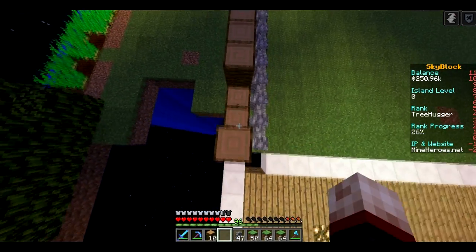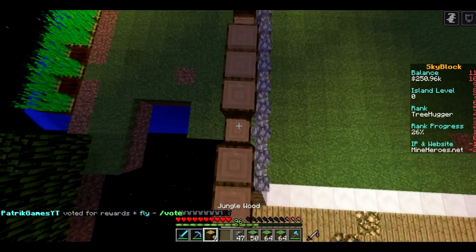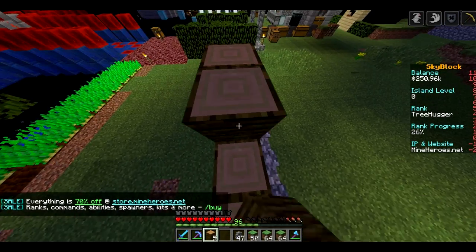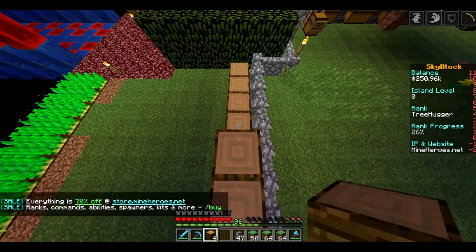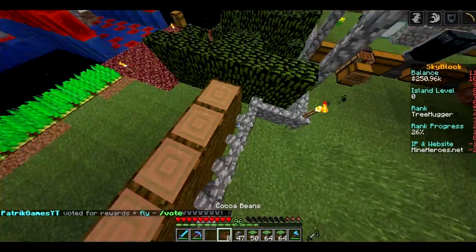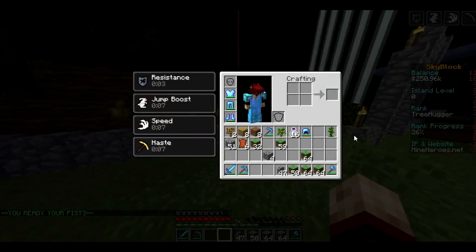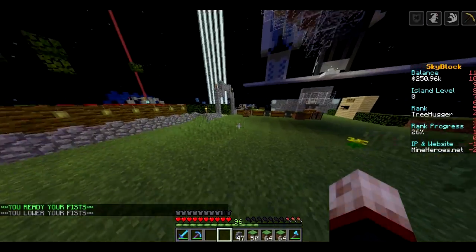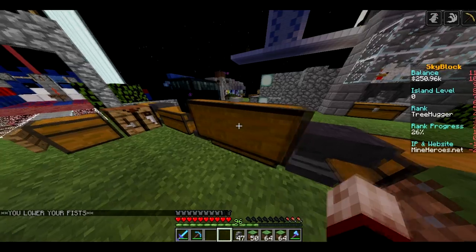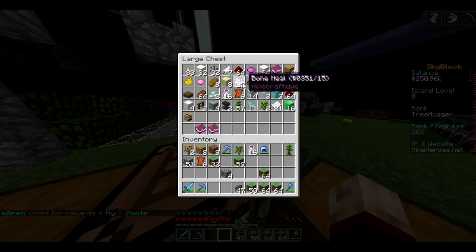If you know what the difference between 1.10 and 1.11 is, comment down below because I want to know. I cannot place this at all. Jump, jump — there we go, facing up. Place this, place this — there we go. We'll build this up a bit more so we can place our cocoa beans and grow them across here. I'm gonna need these to grow quickly — can you use bone meal on these? I think you can, I'm not sure. Do I have any bones?